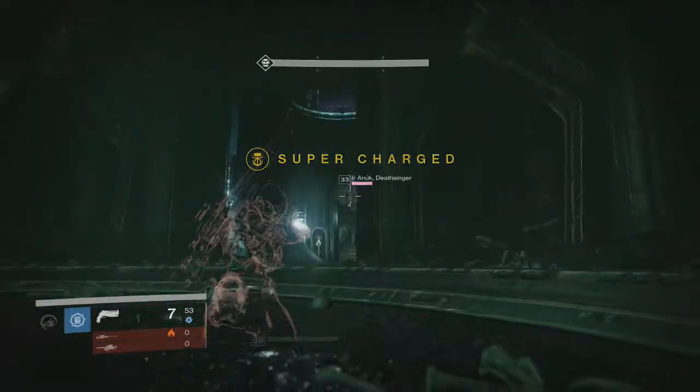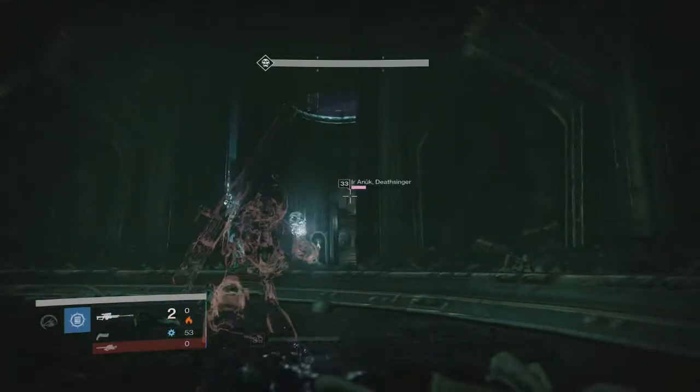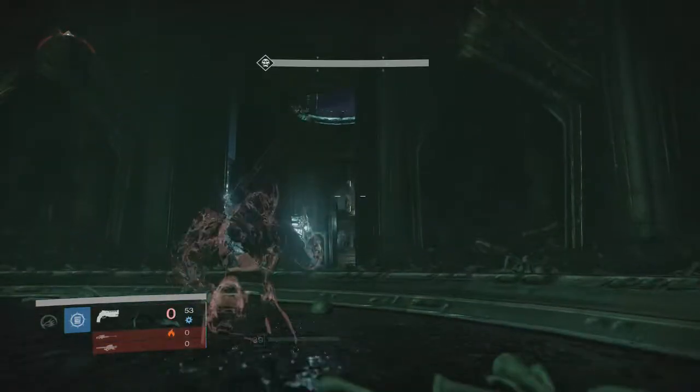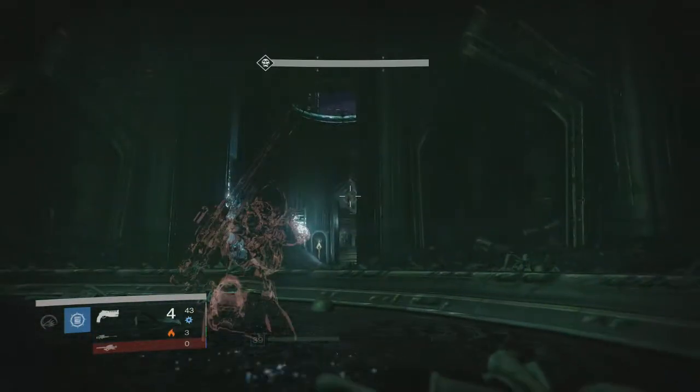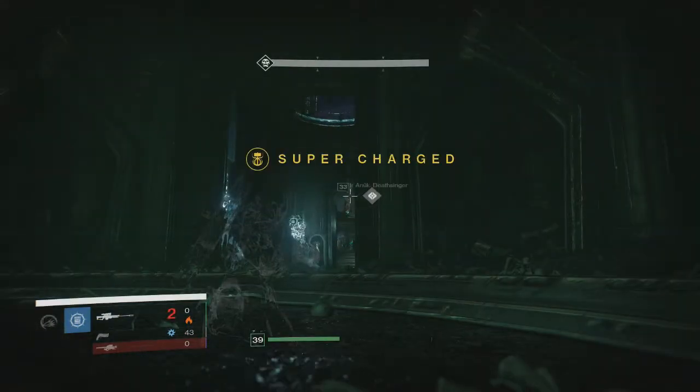I recommend getting an Icebreaker. I actually did this on my unleveled Titan — I think I was level 39 at the time, so I had a level 170 Icebreaker. It took me like eight minutes to kill both of them, so it doesn't really take that long. You just want to sit back and crouch.